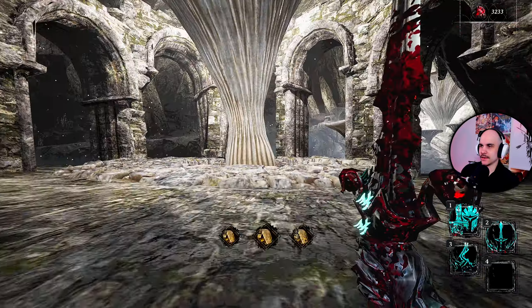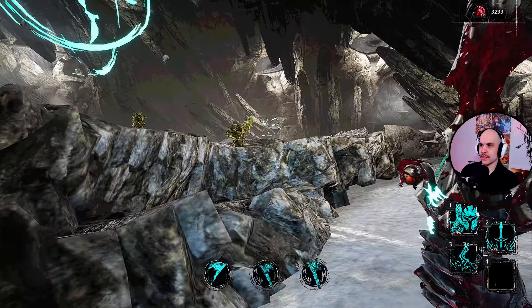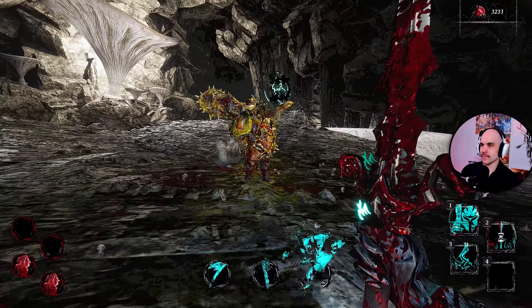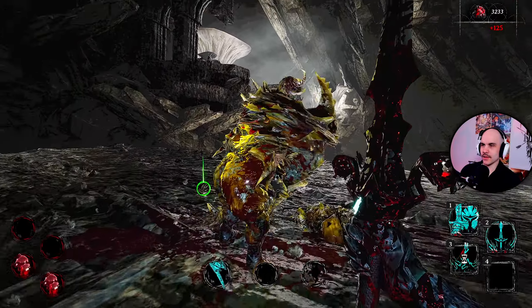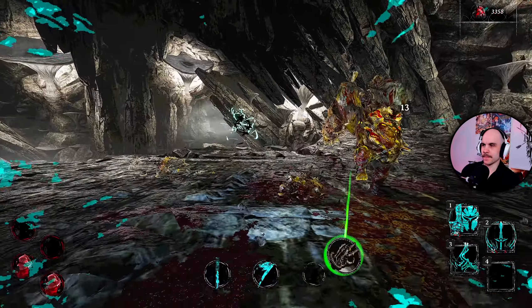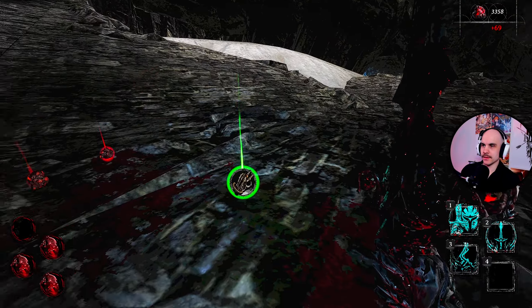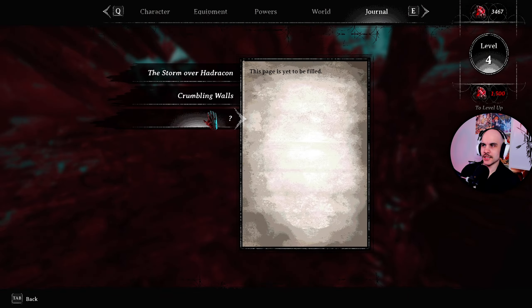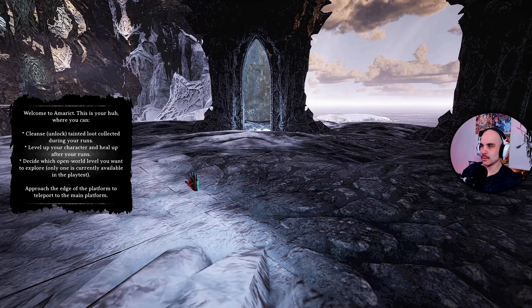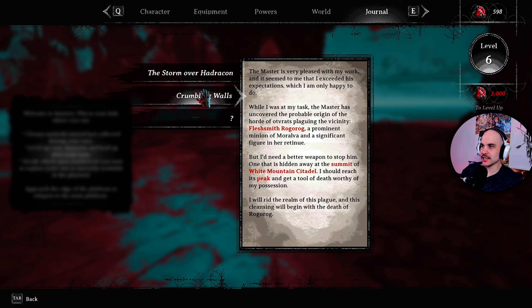I thought there was going to be a boss here but maybe I'm wrong. It's up here — what the hell? I killed both of them. I'm not sure if that's the boss we need to kill. This page is yet to be filled. Took a slight detour into a cave which wasn't part of our quest. So let's go look for the Fleshsmith Rogorog now.